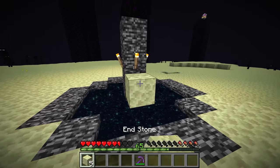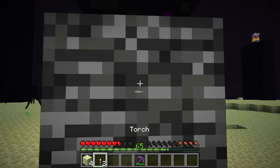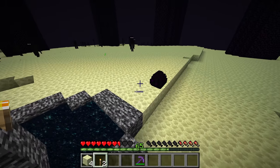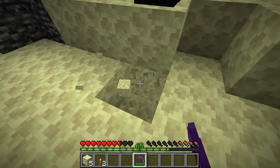You don't need that many blocks removed. Then bridge out to it and break a couple of these torches to get them in your inventory. Now click once on the dragon egg and look for where it landed — it should be really close to the actual portal.